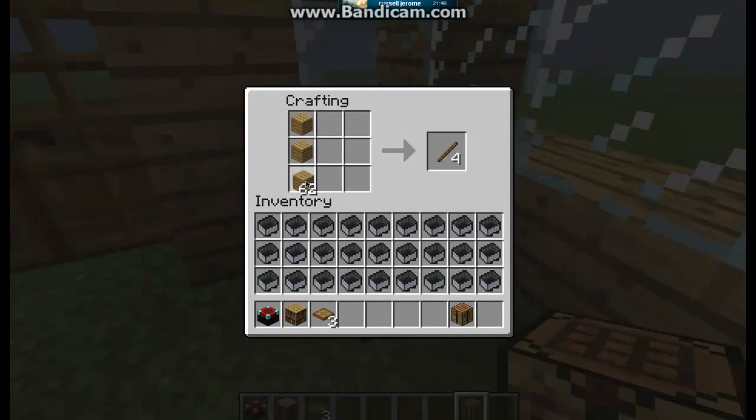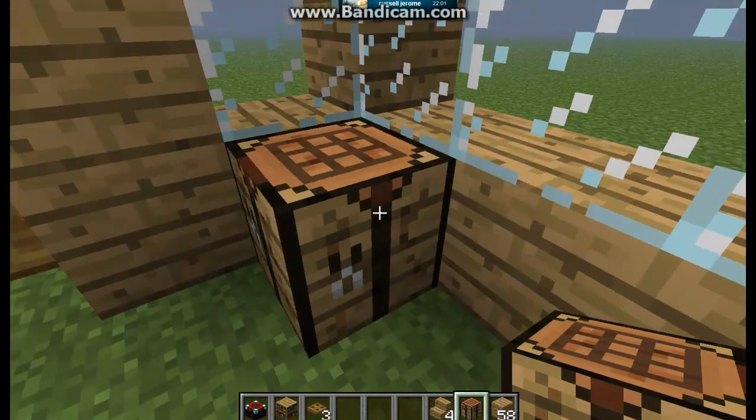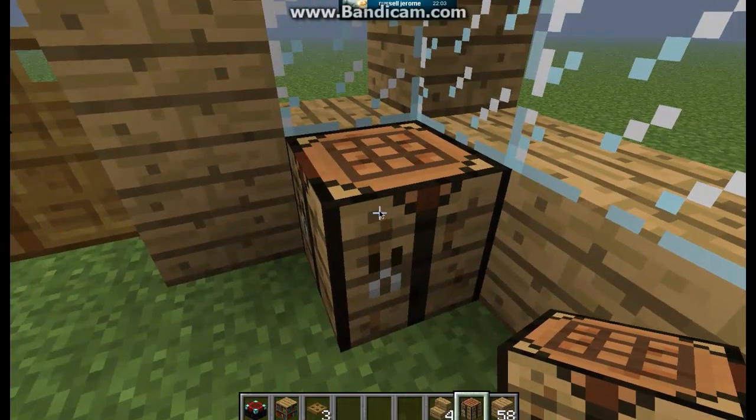One up top in the top left, one down that straight row in the center, the two bottom ones, and the one on the right bottom. And there you go — you have four wooden stairs. Hope you guys enjoy this little short tutorial.